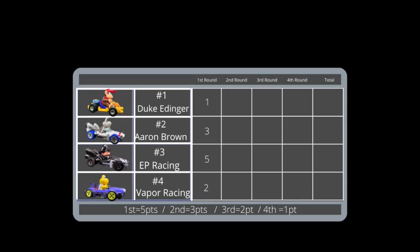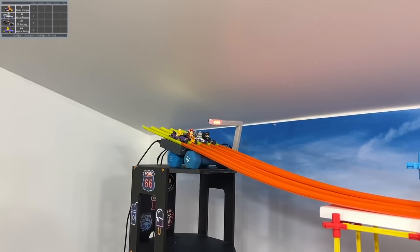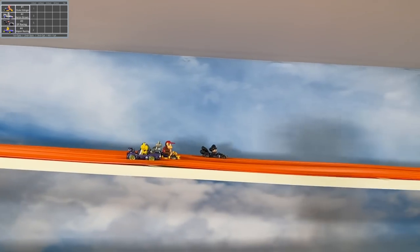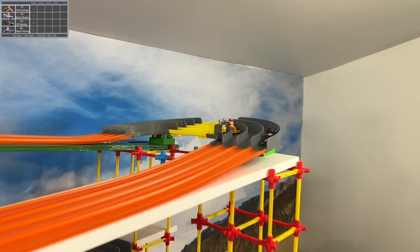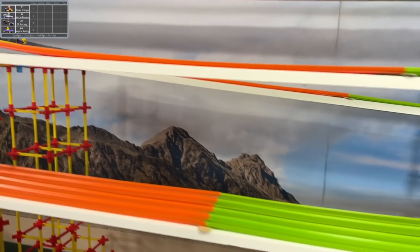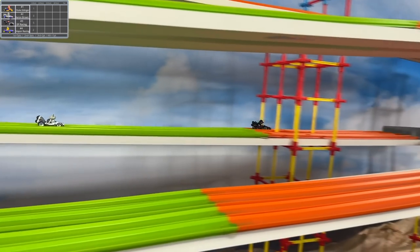That might be a model I haven't seen before. I believe that is Baby Luigi — I'm gonna say Baby Luigi for EP Racing. It kind of has more of a Luigi face shape, if you ask me. His hat is shrouded in darkness. Is that a Mach 8? Is that just a painted Mach 8 for Koopa Troopa? I can't tell. But it looks like Baby Luigi taking over right now in that black B-dasher.